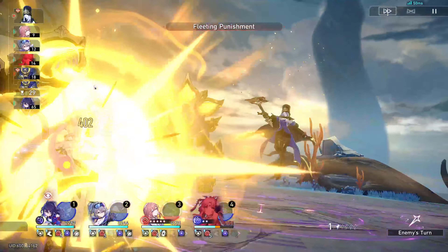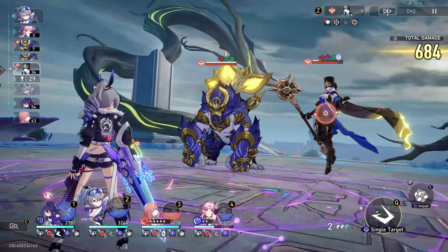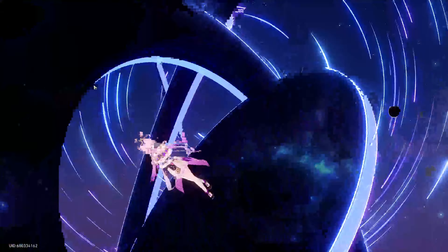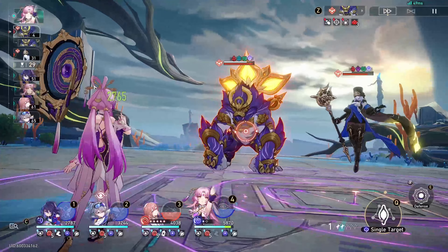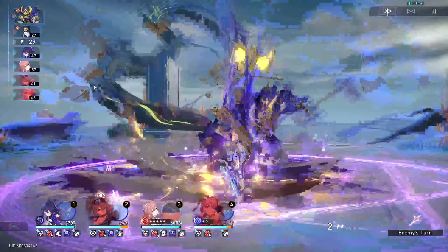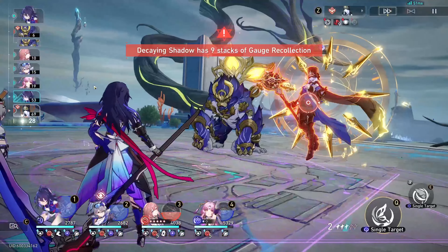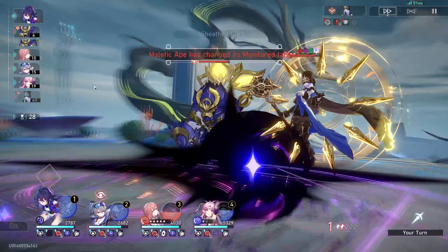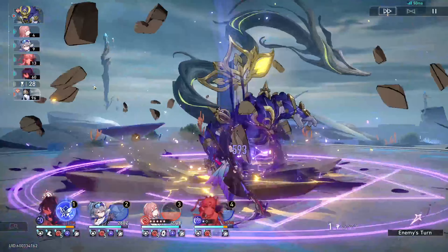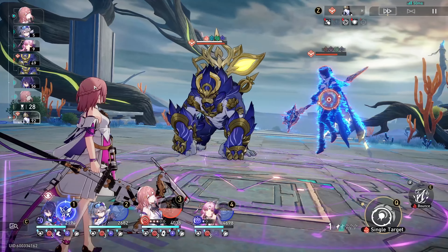Onto the second wave now. We're focusing down the Maiden because she's marked — it deals additional damage to all the other enemies on the field when you hit that target. So we're hitting the Maiden because she has that debuff. She also activated her mechanic where you have to hit her to prevent her from doing a lot of damage. We weakness break her, so that solves a lot of issues there.